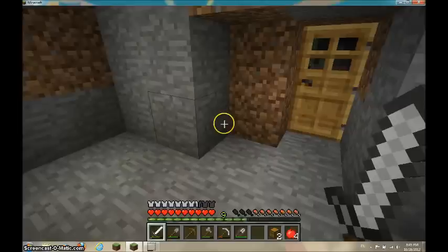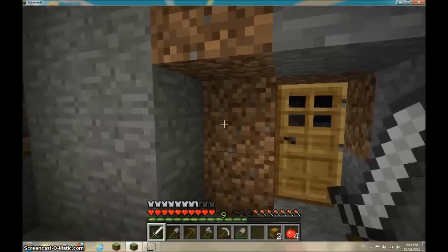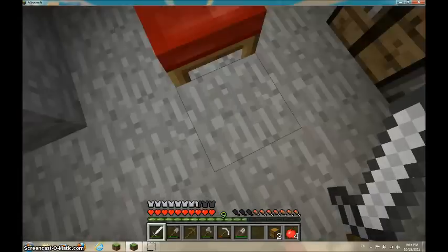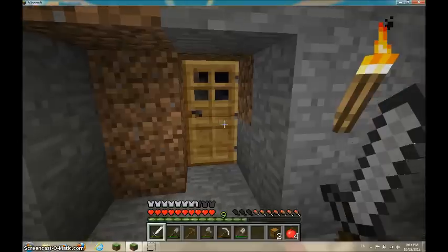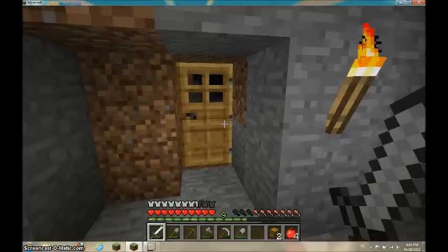Now we can get outside, and if a creeper explodes or something like that we're not gonna be hurt that much. So this is one of the things I wanted to show you. Another is to make a bow, so I will be right back when I've got all the stuff I need for it.